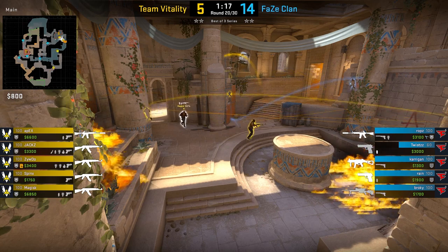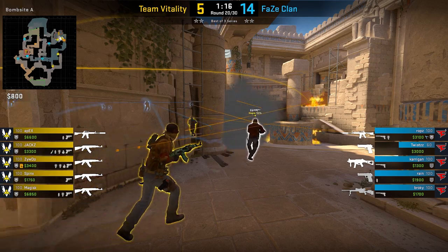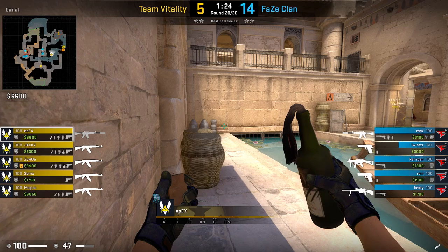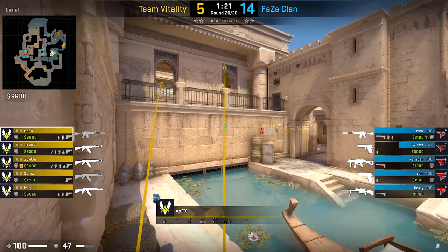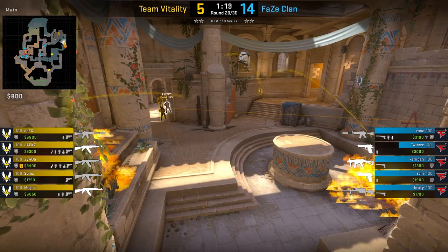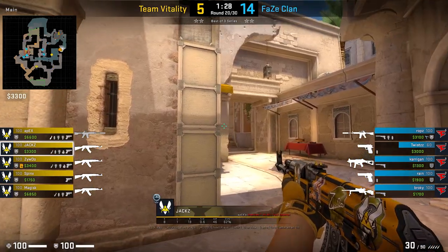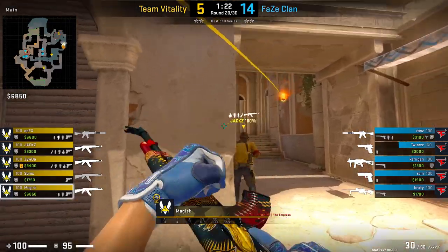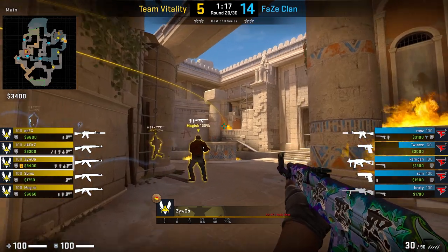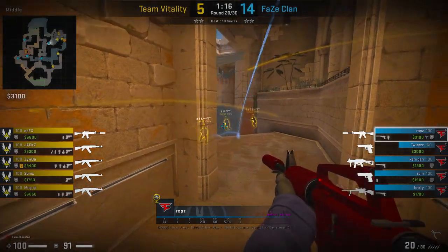If you want a quick pop for the A site, you can try this. This pop allows Vitality to suddenly explode out of main due to the pack walking up. Apex will do the exact same util set as the last execute — his team runs out of main on the first flash, then peeks out of stairs after the second. While Vitality creeps up in main, the second guy mollies pillar and the third guy mollies heaven on the run. This execute works really well, as Drops was not in position to catch it and dies while blind.